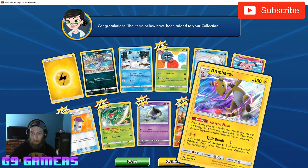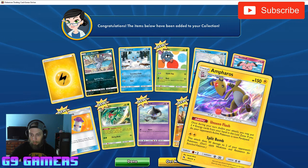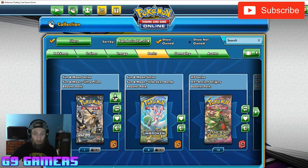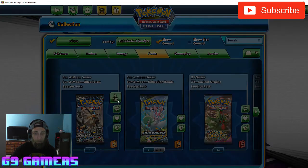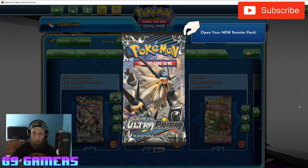Got an Ampharos — he's really cool. One of my favorite Pokemon is Ampharos. And we've got a Sun and Moon Ultra Prism pack.